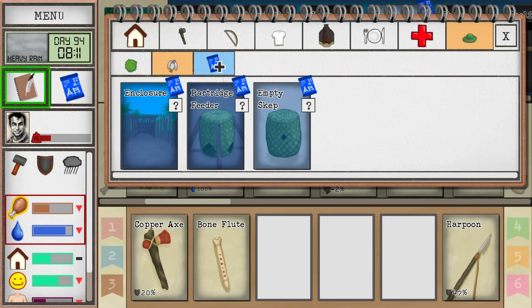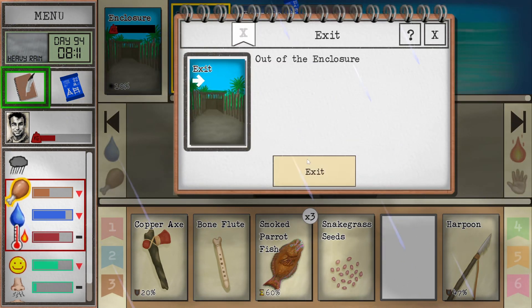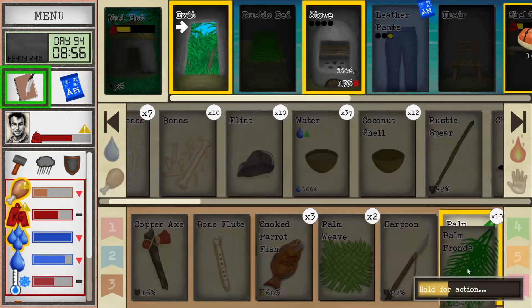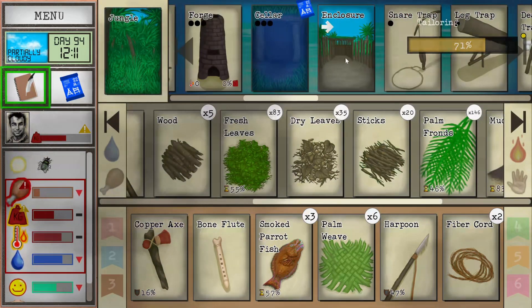We've got the partridge feeder, so we can make this. We just need three long sticks, four cord and six palm weave — that's not that bad, I could do that. Just need to get the cord, and that should be everything we need for the partridge feeder.